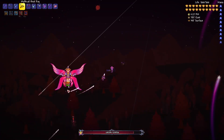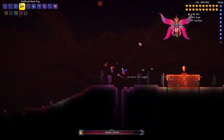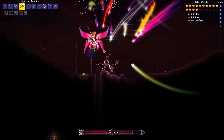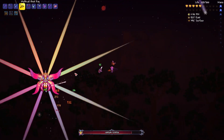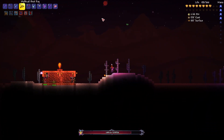The Empress of Light will be a good boss to take out in the future, because it drops one of the best accessories in the entire game. It drops an accessory that allows you to have infinite flight with your wings and speeds up the acceleration and top speed of your flights. It is an incredible accessory, and getting my hands on it will be pretty much necessary.